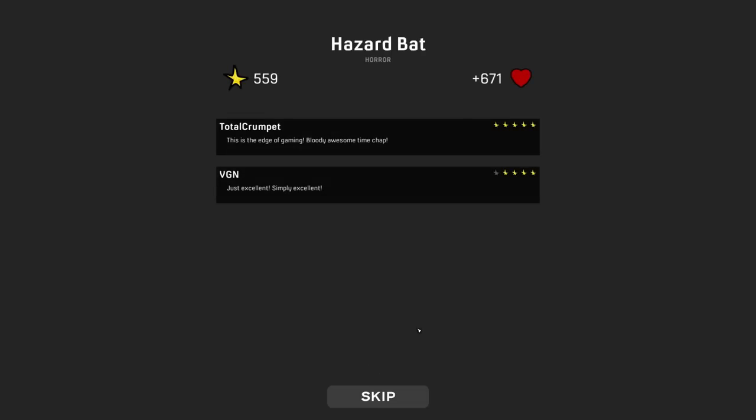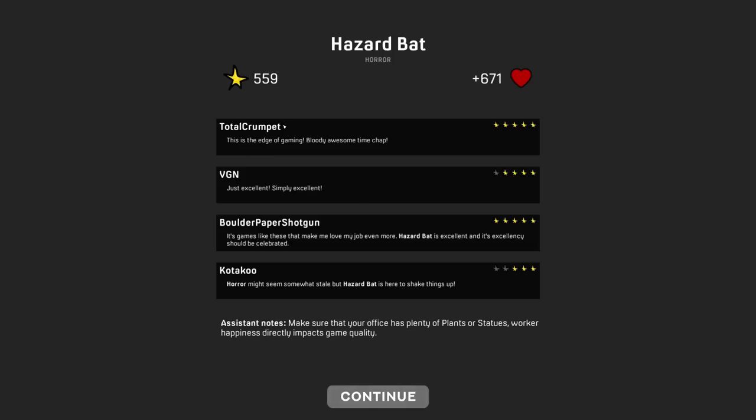This is the score screen. It shows the quality and the love you should get for your studio, along with reviews with star ratings. These reviews are just randomly generated — probably about 10 statements written for each star level. Now this screen here is completely the opposite to Game Dev Tycoon. The experience of that game was nostalgia and a focus on individual titles. This game is focused on the corporation side. This isn't Mojang — this game is EA, this is Activision. It's the huge corporations making games — that's what this game actually is.